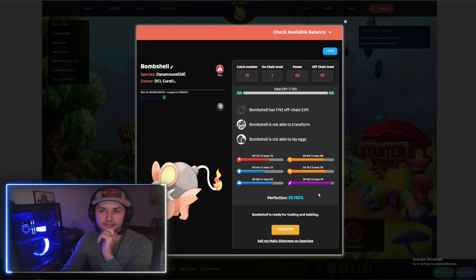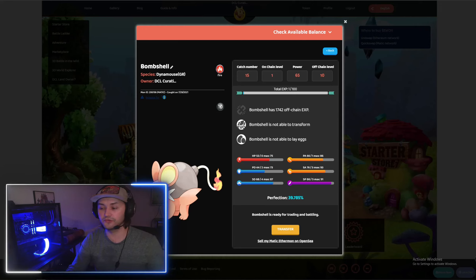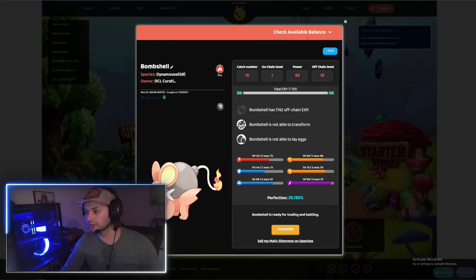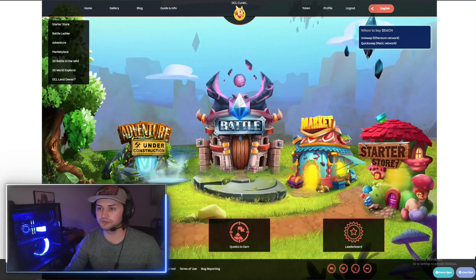What's interesting is that once you evolve a mon, it's another random generation of those stats. So if you have a low perfection beginner mon, it might take you a little bit longer to level it up. But once it's leveled up and you evolve it, you have a chance to get a high perfection evolution 2 or evolution 3, depending on which mon it is.